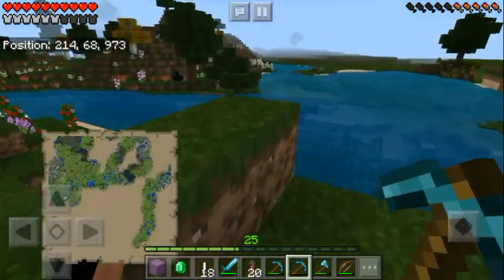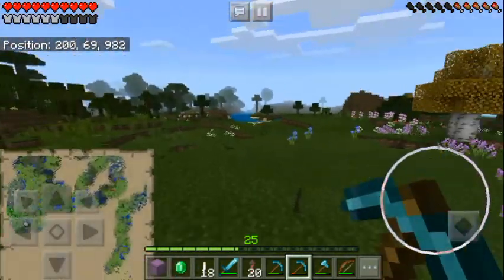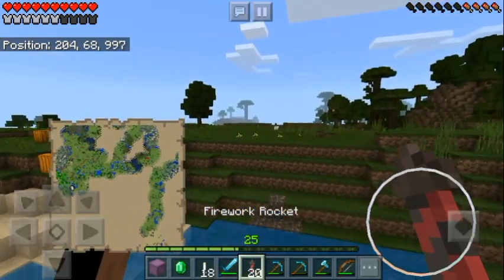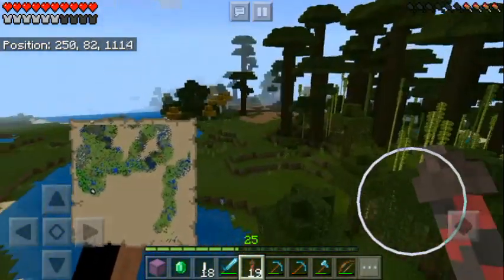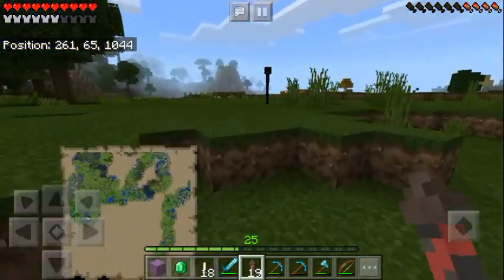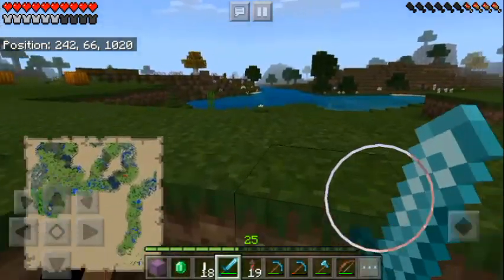This area looks nice but it's not big enough - maybe for a small house. On the other side we have a lot more space. Look at that - we have a lot of bamboo here. My plan is to take some pandas in the future and make a panda farm. I haven't played around with pandas so that would be cool to try out. Slowly but surely we will try out everything in this game.